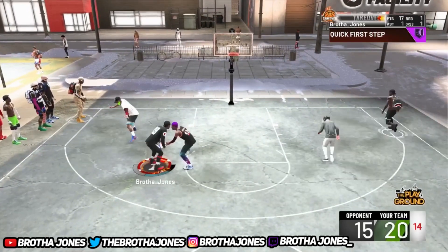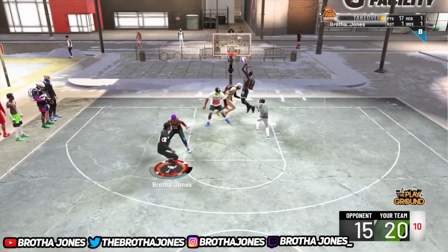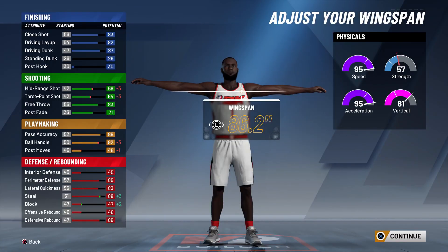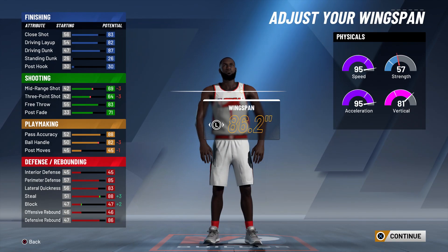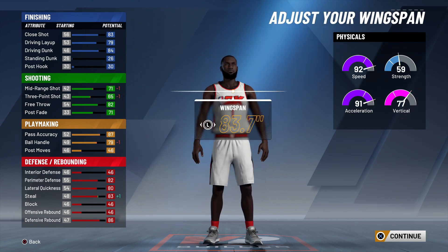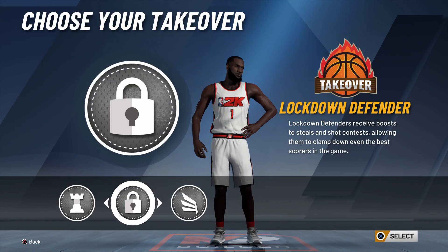These are patch 10 builds. Playmaking 4 right here is a patch 10 build for the rest of the game — no matter what, it's going to be relevant. For example, at 6'5", you might as well go 6'6". As long as you got a 70 ball handle, that's all you need.